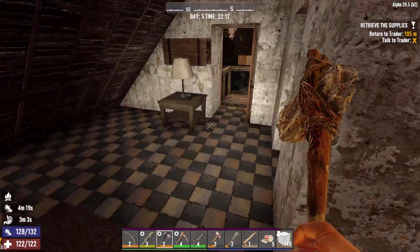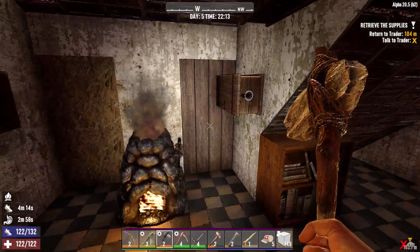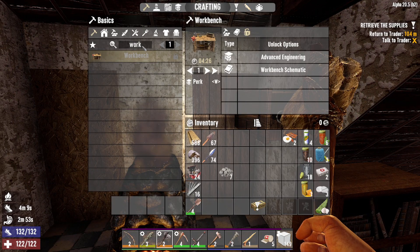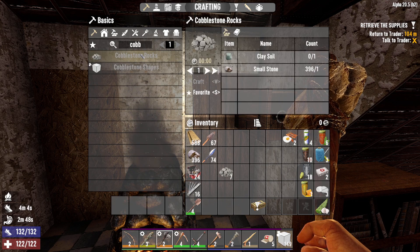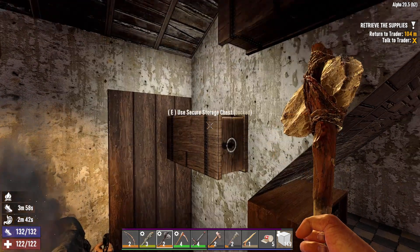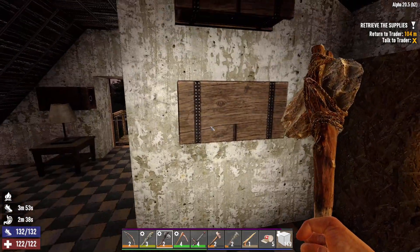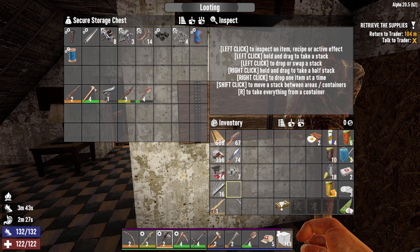Seven cobblestone — is that going to be enough? I don't know. No, it's not — it's going to be a bit more than that. How much stone have we got? You need clay. I ain't got no clay soil — I've got small stone, but I ain't got no clay soil. I had to throw it out, I couldn't bring it home. You know what this means — we've got to go out and do some digging.